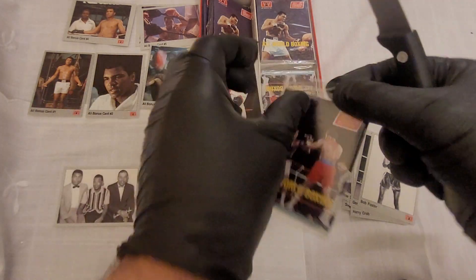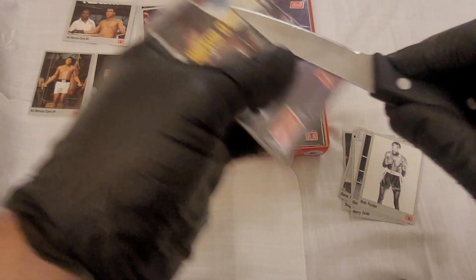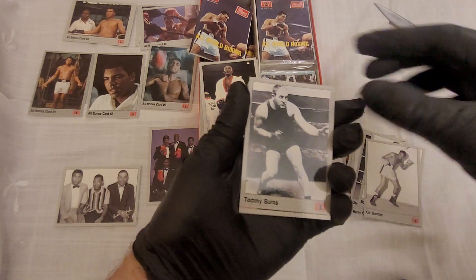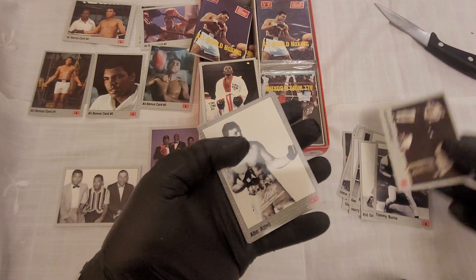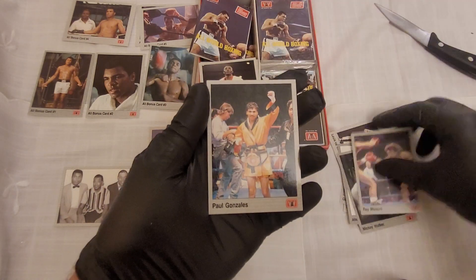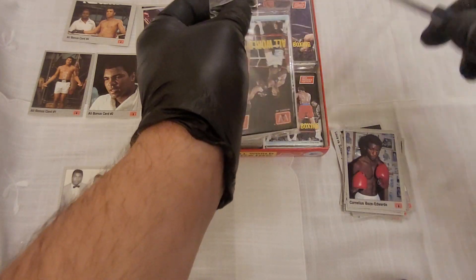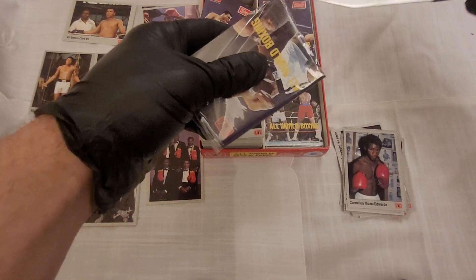That must be a bit of a stretch — again, they're very different packs to get into. Kid Tommy Burns — well, I haven't actually... Abe, Mickey Walker, Ray, Paul Gonzalez, Karma, Cornelius, Cassane. I haven't actually researched this fully; I thought it'd be fun for us to all go through it together and see what we find.